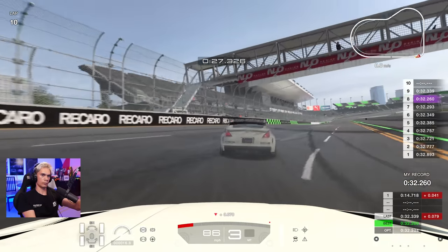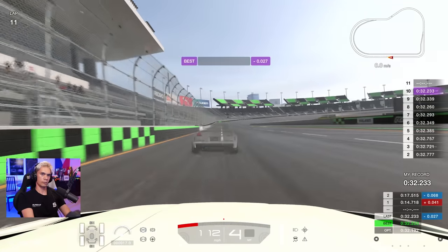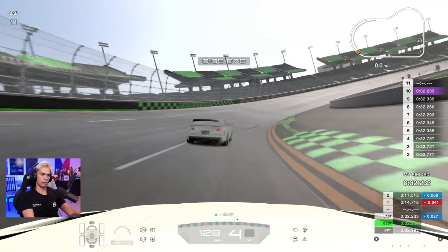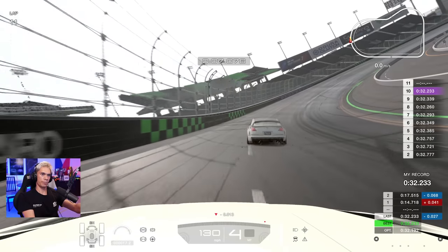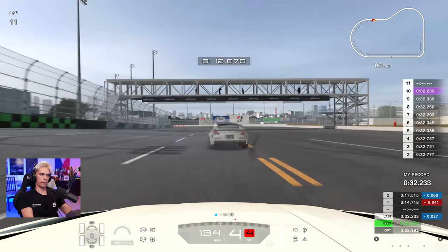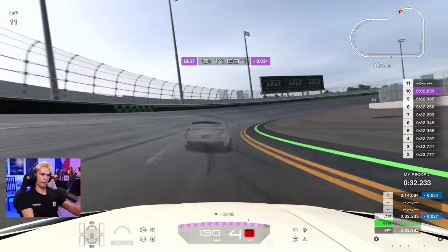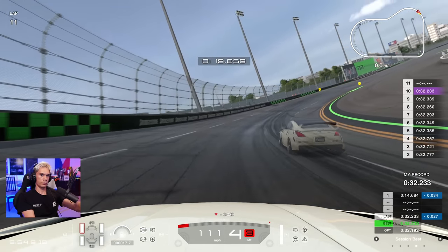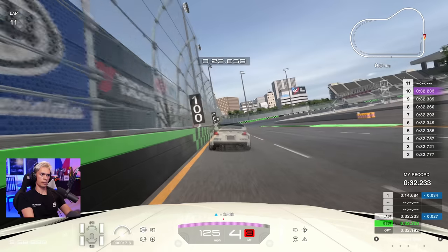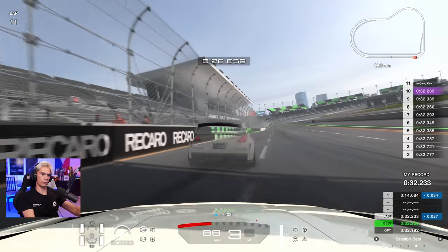Into turn four — that was a very nice line through the final corner. It is going to be an improvement: 32.233, chipping away slowly but surely. And this is going to be the story around Broad Bean Raceway — such a short track, the differences are going to be very small indeed. If you can improve by even just half a tenth, that is a big amount on such a short track and it will put you many hundreds of positions higher on the leaderboard — so any improvement is worth getting.